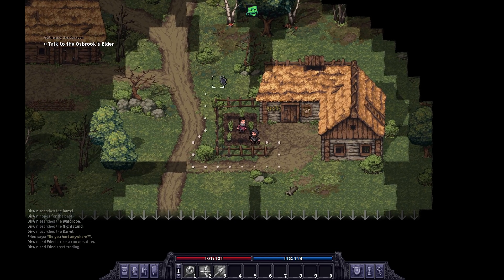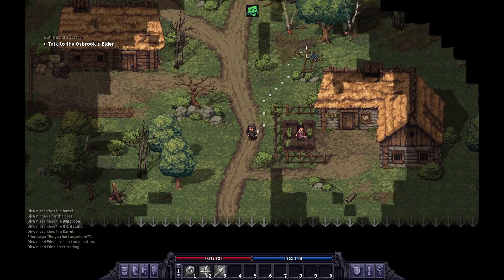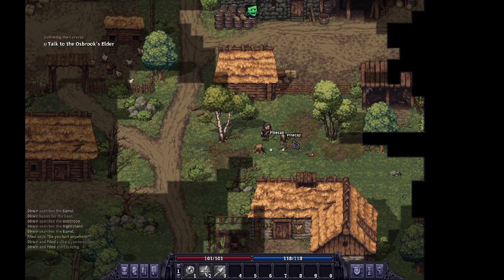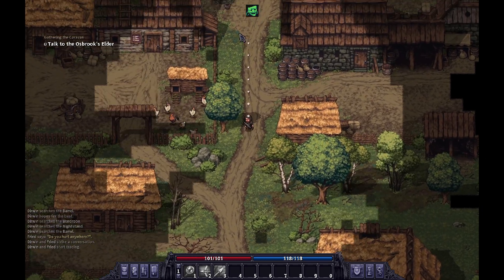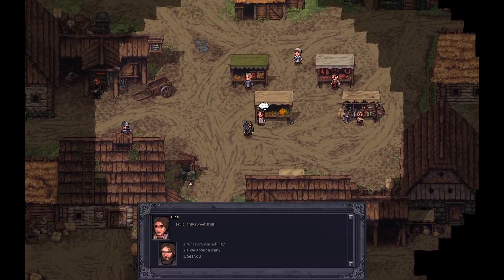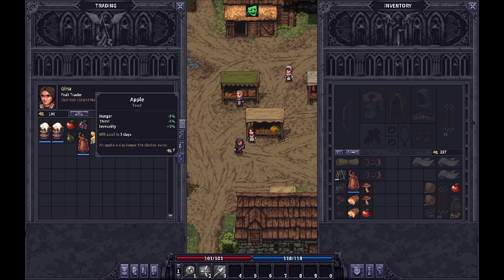I feel like I'm good to go. Let's buy a little bit of food — mushrooms, some bread and a potato. I don't know if you can cook the mushrooms just yet, we'll figure that out later. Actually, I need to accept the quest from that guy before I go.